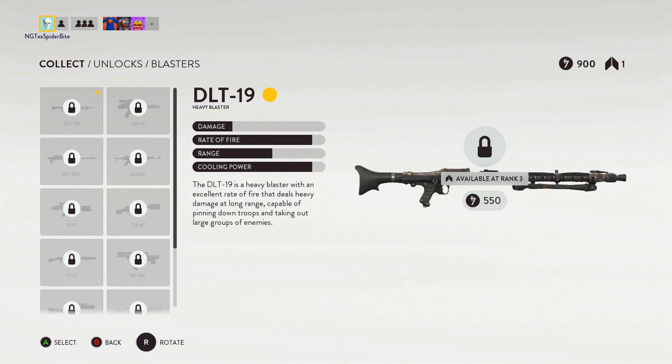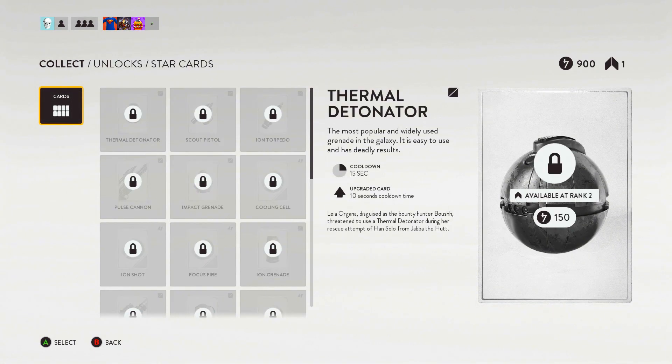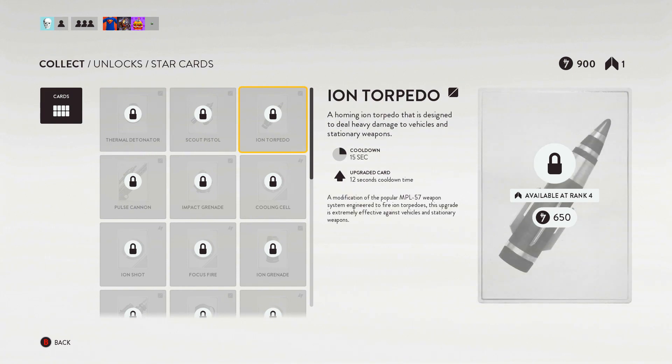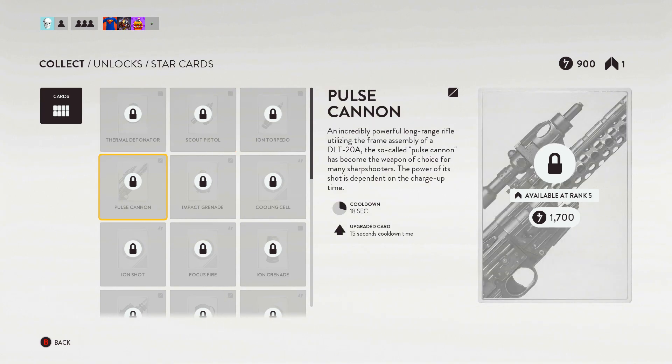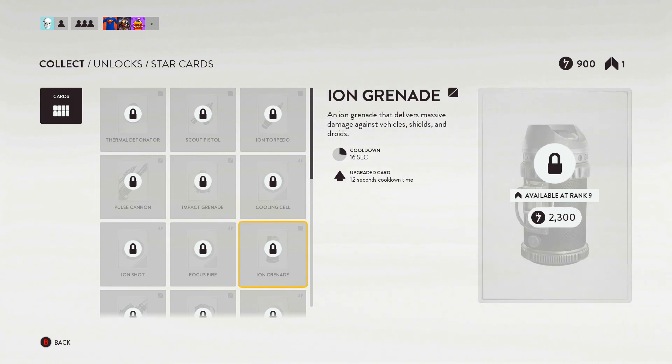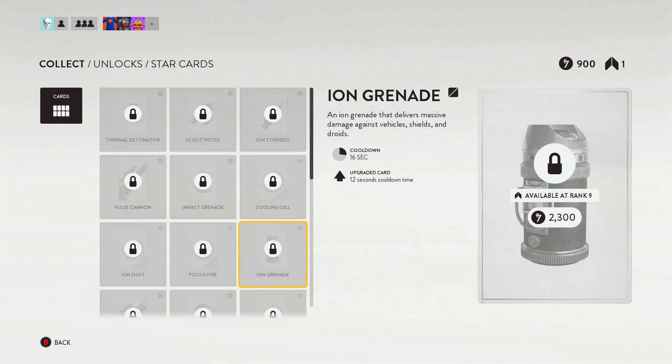The names of these things, seriously. So for primary weapons we got blasters, and then star cards — there are 24 cards. Thermal detonator, scout pistol, ion torpedo, the cooling cell — okay, 'vents heat from your main weapon, prevents further heat.' The pulse cannon — that's basically a sniper. We saw the impact grenade, and I don't think we saw the cooling cell. Ion shot, focus fire, ion grenade.